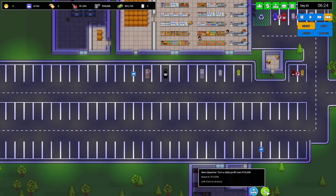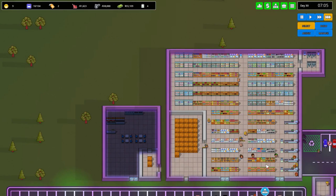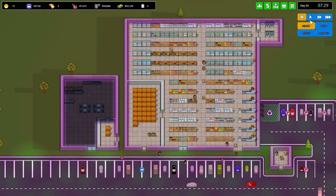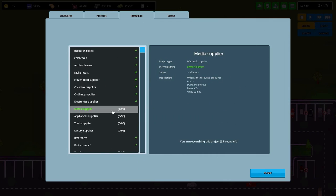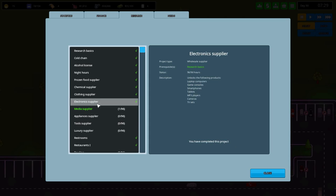We now have our electronic supply thing. With $55,000... let me pause a moment and go to research. We're doing media supplier now, which unlocks books, DVDs, Blu-rays, music, CDs, and video games — hey, we need that, we absolutely need that. Luxury supplier — jewelry. I think we could extend the clothing store and have some jewelry in there. Tools — we could open up like an AutoZone of some kind, but I don't think it'll work out too well. I think we'll do electronic appliances and media in one single store — we'll call it a Best Buy since Circuit City went out of business a long time ago.